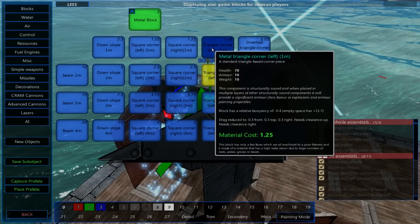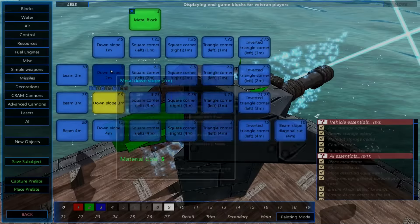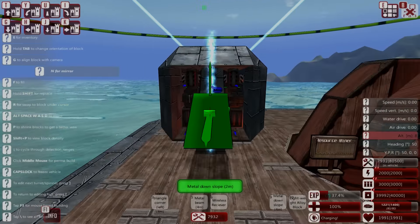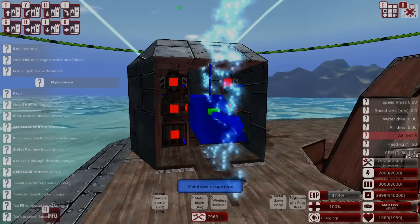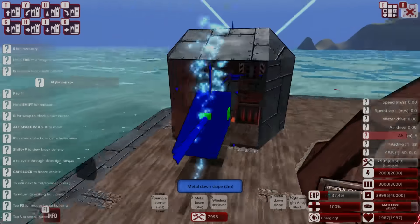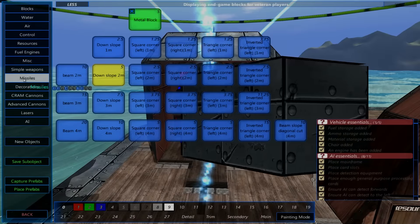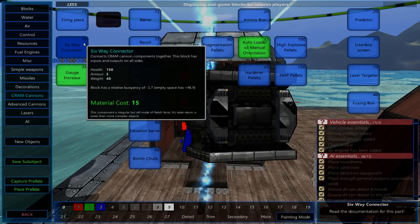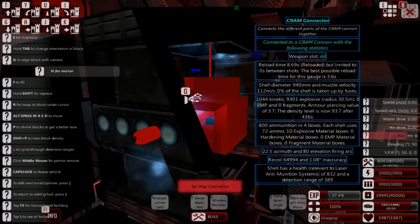I'm using the keyboard controls because as long as I remember what I'm doing, they make it so much quicker to build. We're probably going to put some more fire rate on this cannon. I keep trying to delete it — that block is now deleted. What is behind that? I think it's a connector. Let's go into CRAM cannons and give this guy some more oomph — more ability to fire. Yes, that is a connector, so we can actually make this come out here.